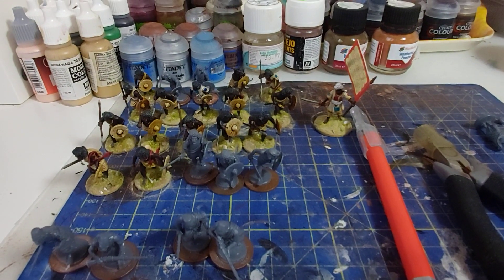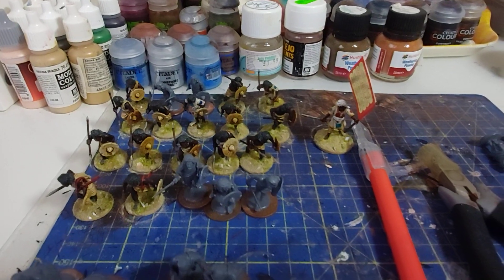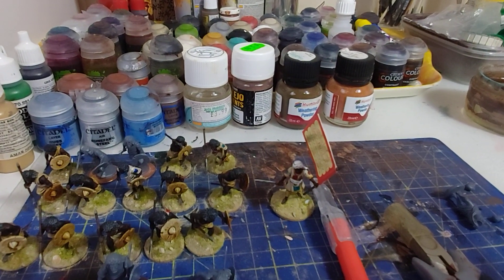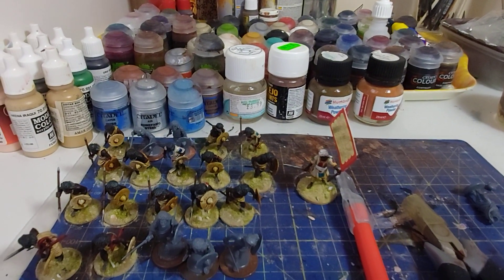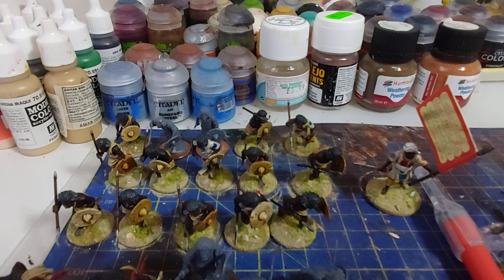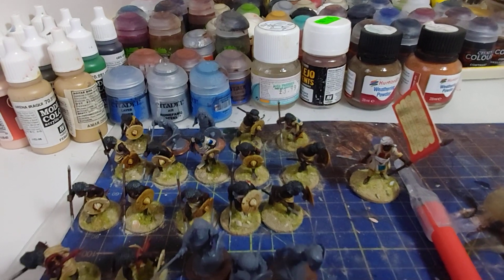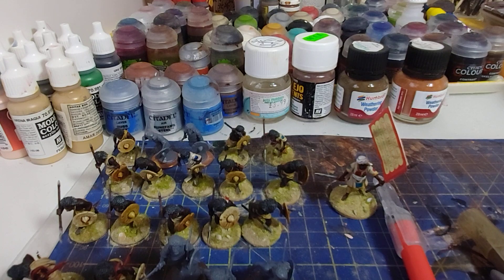So these are the Hadendoa that I've done so far. The standard bearer here has just literally had his flag glued on and he's currently still wet, so that's why it looks a bit stiff and it's got white edges — he'll be tidied up in a bit. I've gone for four units of warriors; they have five miniatures per unit in the game. There are two at the back that are just built up and waiting to go.